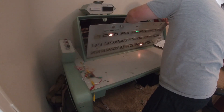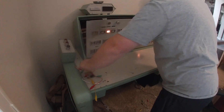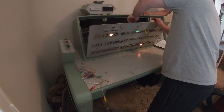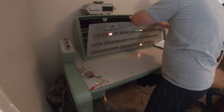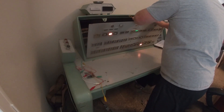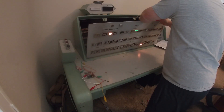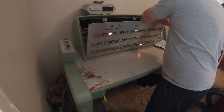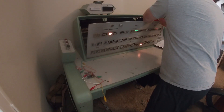So there's a launch enable light. I can steal the power from there and go to: batteries activated, APS power, saddle soft, guidance go, fire engine, liftoff.